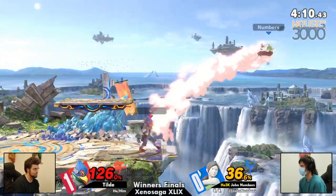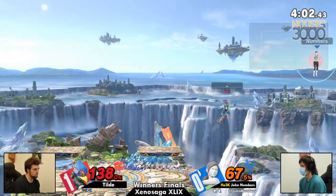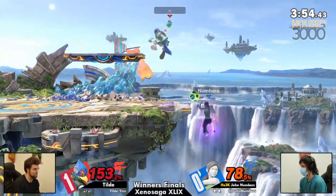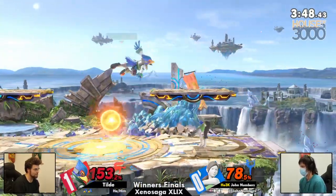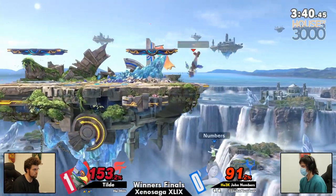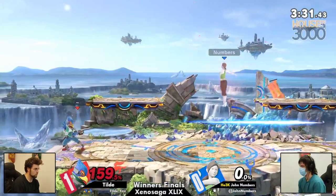This could be his opportunity with Numbers at the corner — or to steal something back early. Just barely holding on as John comes back from that spike, just barely avoiding that reflected Sun Sal. Great tech from Tilda making it back onto center stage and continuing this potential ledge draft. That was a nice tech from Tilda, but only after he messed up the down air — give and take in this game. But that was Tilda's opportunity to get an easy lead. However, he still has it and with a beautiful edge guard off the side going to do just that.